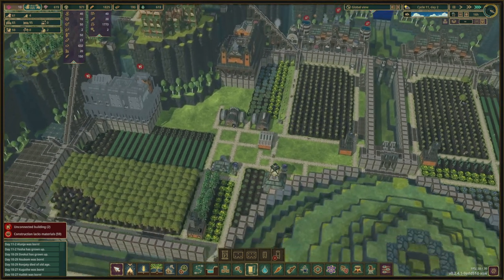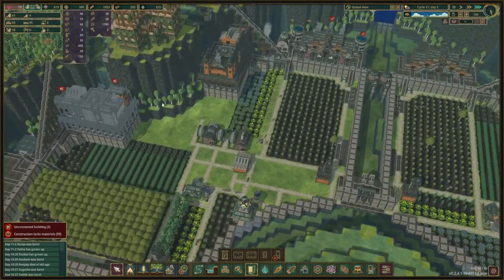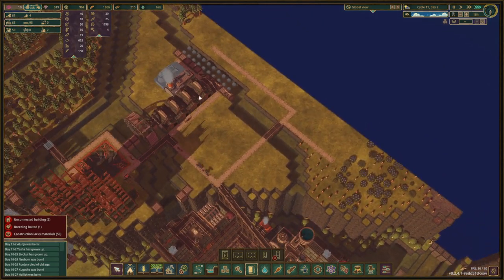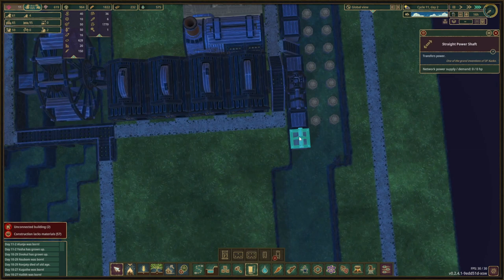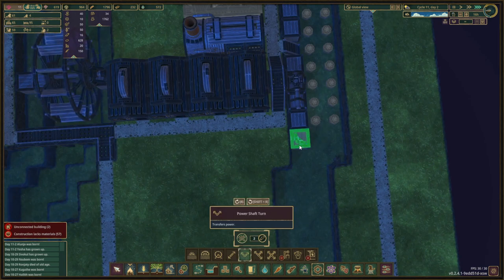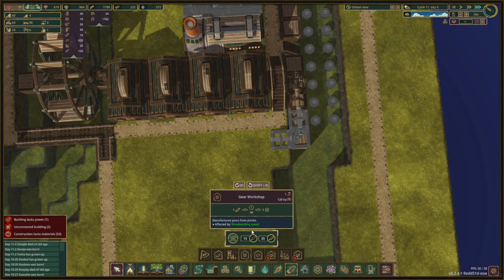We'll wait until this is built so that we have the builder's hut up here. It's going to be a while but they're working on things so let them work. We're making planks now over here. Gears is going to be here. So what we're going to do is — I'm going to place a corner piece right here and a thing right there and we're going to go like this, and then I'm going to make a gear factory right here.